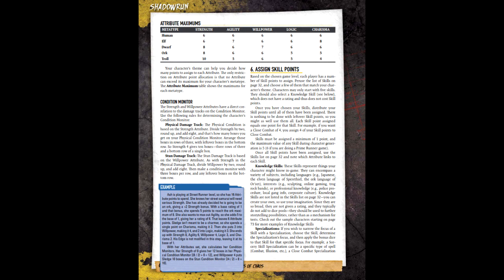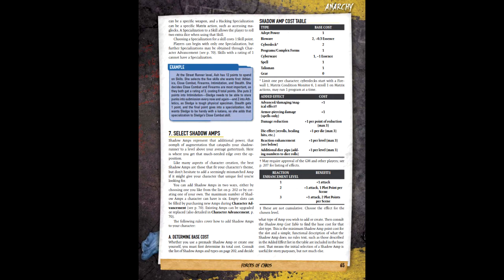Sixth is the assignment of skill points; each skill can't have more than five points assigned to it. It's also advised to take at least one knowledge skill — knowledge skills aren't rolled, but they may add to role-playing aspects. Fox's skill layout is as follows: Athletics 2, Firearms 2, Close Combat 3, Negotiation 2, Stealth 2, and Knowledge of Local Folklore.